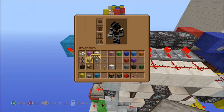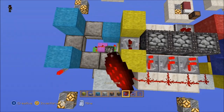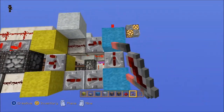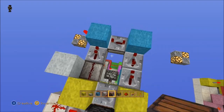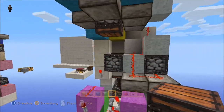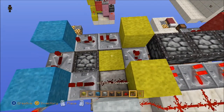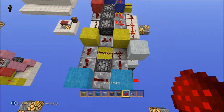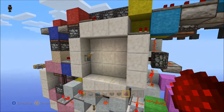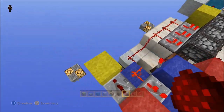Grab some light gray and sever the redstone so that it does not connect. Repeater here on no delay, repeater here on no delay, repeater here on three ticks, repeater here on four ticks. Then come in here and put a non-sticky piston facing downward — it should match up with the hole right there. Finish this off with one yellow block. That's part of the top clock to run the piston tape, and that part's all wrapped up.